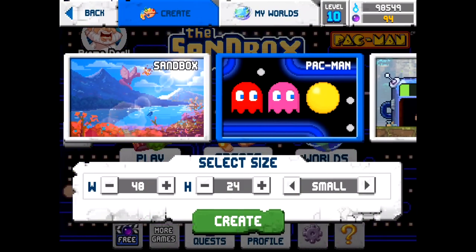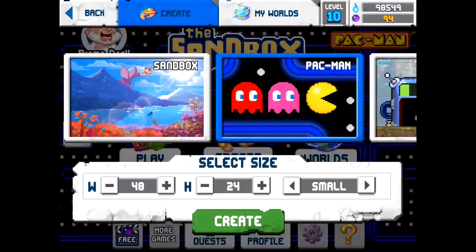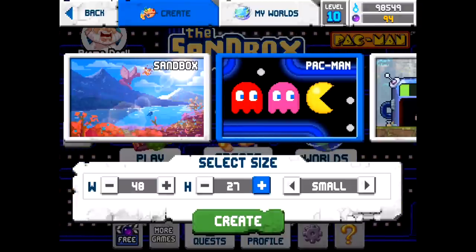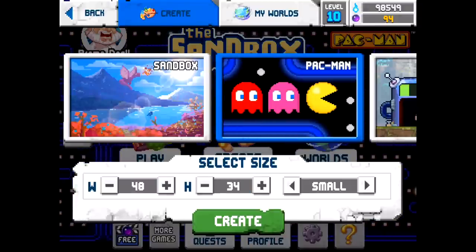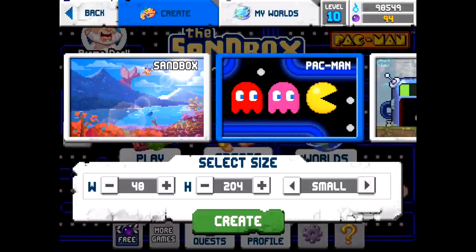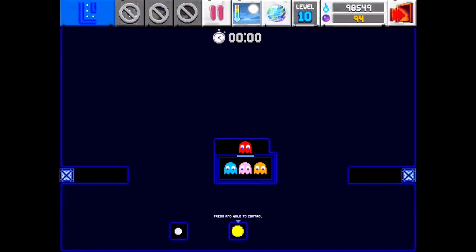Now that you know how to play a Pac-Man level, it's time to dive into making one. To create a Pac-Man level, you select Pac-Man mode at the World Creation screen. Notice how the default level sizes are very small — this is because the Pac-Man elements are also quite small. In fact, Pac-Man himself is only 2 pixels wide. You can adjust the size of the world if you need to, and here's a little tip: you can hold down the Size Change buttons to make them increment faster. Once you're ready, tap the Create button to proceed. As soon as you enter Create mode, you'll notice that a number of Pac-Man elements have already been placed down for you.